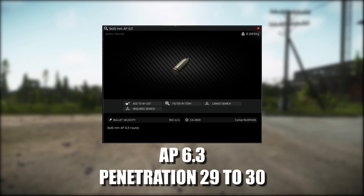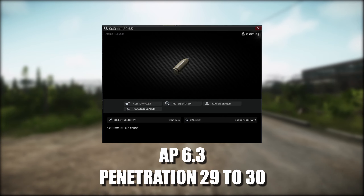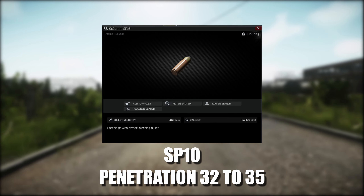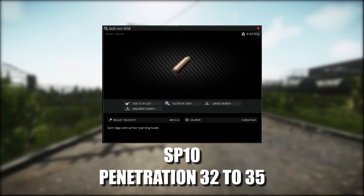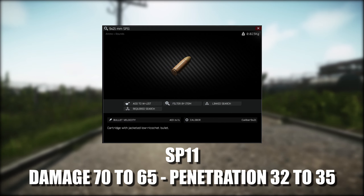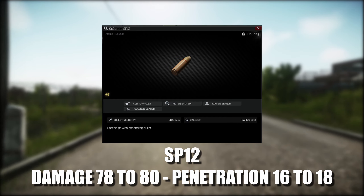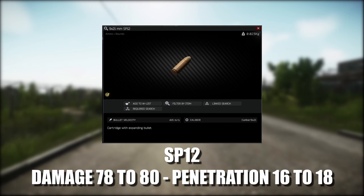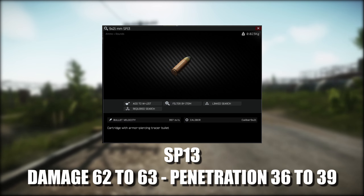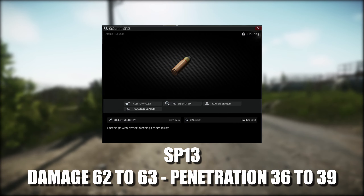Now on to ballistic changes. 9x19 AP 6.3 has had its penetration increased from 29 to 30. On to the 9x21s: the SP10 has had its penetration increased from 32 to 35. The SP11 has had its damage reduced from 70 to 65 but its penetration increased from 16 to 18. The SP12 has had its damage increased from 78 to 80 and its penetration increased from 14 to 15. The SP13 has had its damage increased from 62 to 63 and penetration increased from 36 to 39.